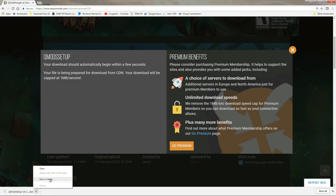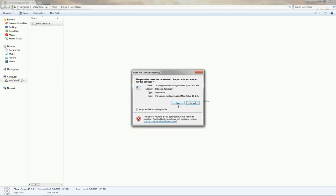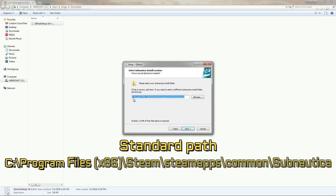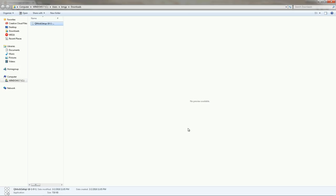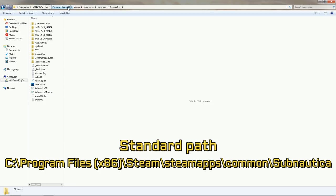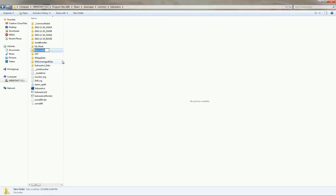That is going to download the mod through your browser. Then show the mod in your downloads folder and double-click the QMods setup to run it. Allow it to make changes. Make sure that your path to your Subnautica installation folder is correct — for most people it will be C:\Program Files (x86)\Steam\Steamapps\Common\Subnautica. Click Next and Install. Now it is installed. Navigate to your Subnautica installation folder, right-click, select New, create a new folder and name it QMods.